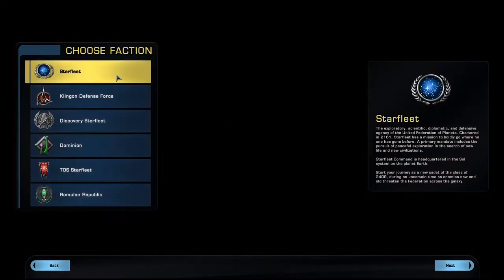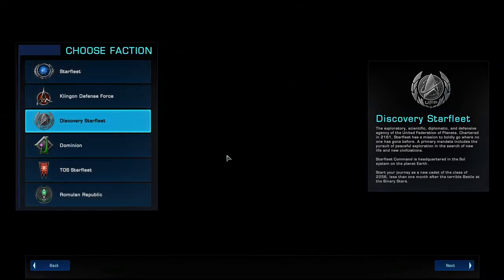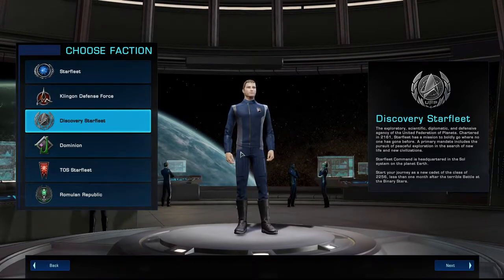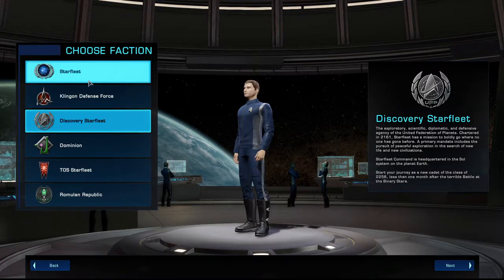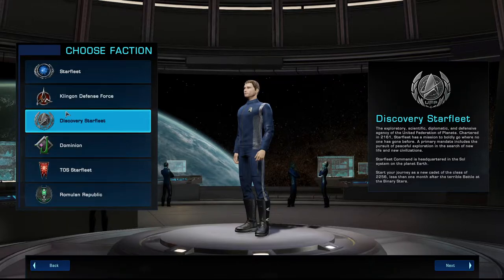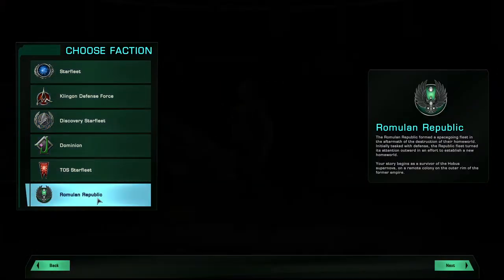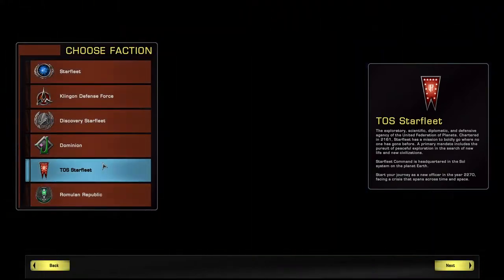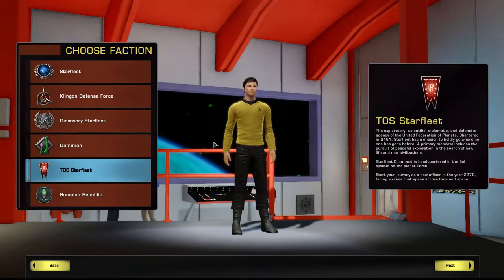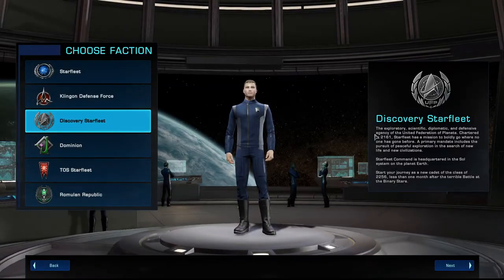Starfleet — probably this one, I would imagine, is what most people choose. Maybe Discovery. I guess we can just go with whichever logo looks coolest. The Romulans logo looks pretty dope. Scientific, diplomatic, and defensive... there we go, we can go with Exploratory.